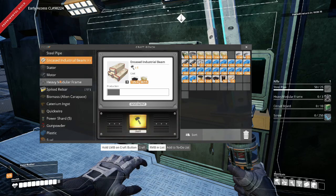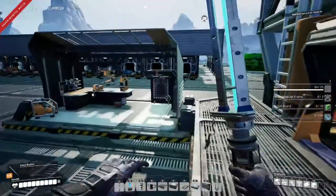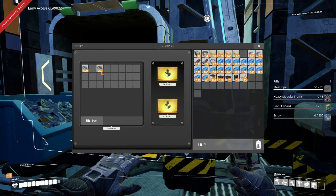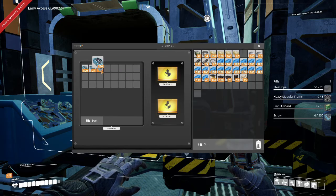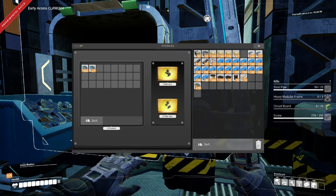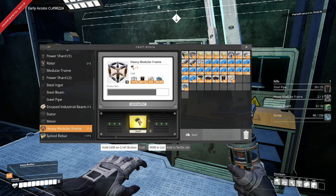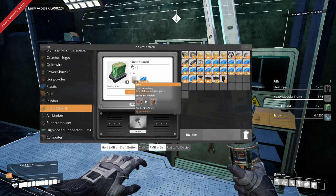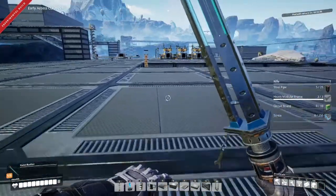All right, we got those. What else do we need? 90 times 3, which is 270 screws? I think I have those right over here. Let's split that into 270. We have more steel pipe down below us, so that's not a huge issue. And then circuit boards — what do we need for that? Quick wire? Regular wire. Well, let's go grab pipes and wires so we can start building stuff.